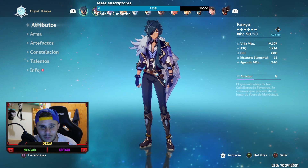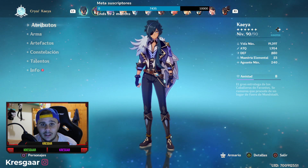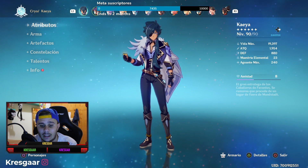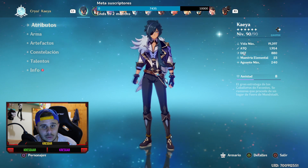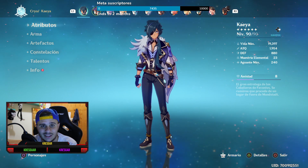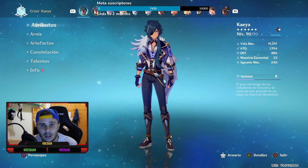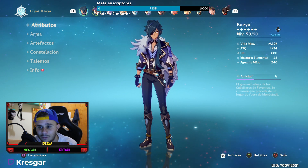Solo es para enseñarles mi build y para que si ustedes van a armar un Kaella, pues a lo mejor dicen: la build de Kresgar a lo mejor estaba bien, no estaba tan mal. Y es una build que a lo mejor se la pueden sacar y llevarlo así, y les puede hacer un daño más o menos parecido al que hace el mío. Aunque tienen que tener mucha suerte de que les salgan los artefactos. Vamos a ver mi Kaella.